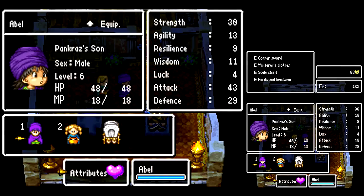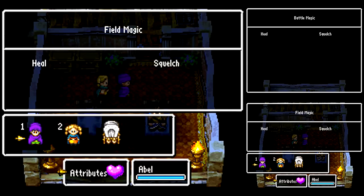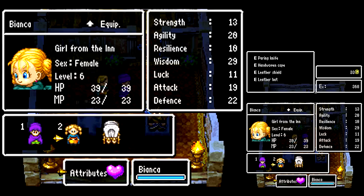Let's take a look at what we got here. Got the new equipment for Abel there, so pretty standard there. We learned the Heal spell for him at level 4, which restores HP. Squelch cures the poison status only, just like the last game.